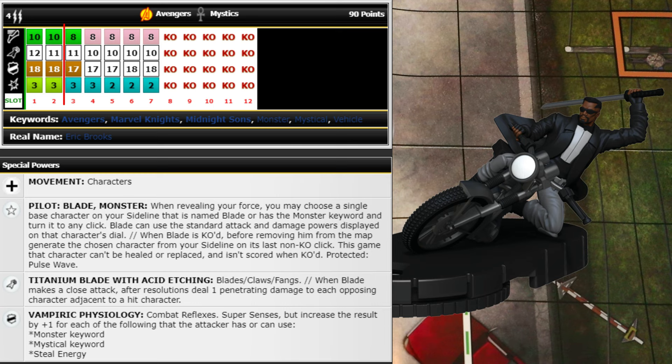He has Combat Reflexes and Super Senses, but increase the result plus one for each of the following the attacker has or can use: Monster keyword, Mystical keyword, and Steel Energy. So against certain characters he's getting a plus three to Super Senses — pretty nuts. You kind of want to deal with characters that don't have any of those first, so that when he does take damage later, the remaining attackers will have those traits and he'll be nearly impossible to finish off.